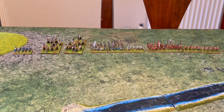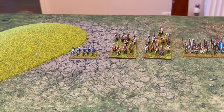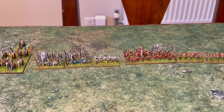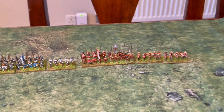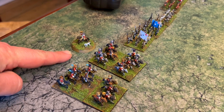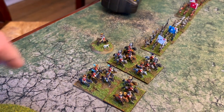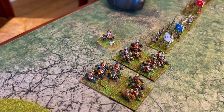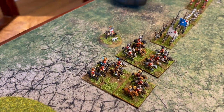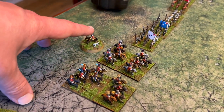Over here we have the army of the dashing duke. On the far left we have some commanded shot, two units of trotters, and the duke — very bravely — at the back of the second unit. We have two units of pike, a commanded shot between them, and on the very far flank a full-size unit of shot. The duke is a ladies' man, gaining extra honour in a campaign, and he has the ability brave, which means units within six inches get plus two to morale instead of plus one.